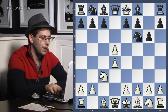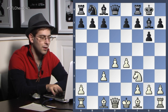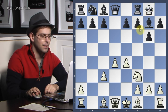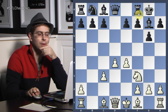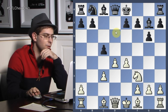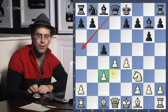C takes d5, knight d5, e4 — all very natural. Knight c3 takes, bishop g7, knight f3, castles. Now castles, even though it's played by many players, is not so good. In fact it was played in a game recently in the World Cup between Aronian and Dubov. But I still feel that c5 is the best move here, because you want to jump out with your queen as quickly as possible and put pressure on this healthy little pawn on c3.